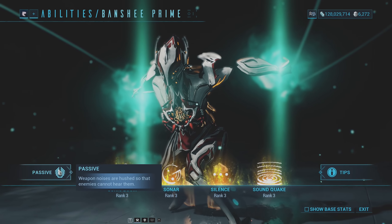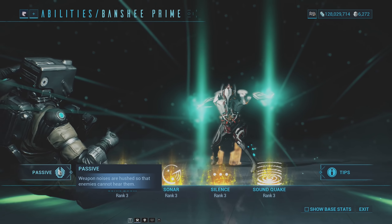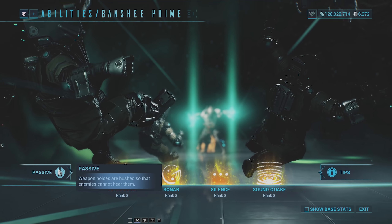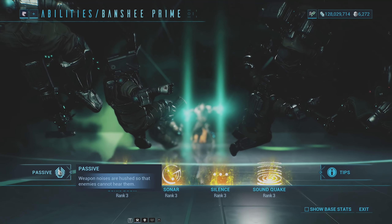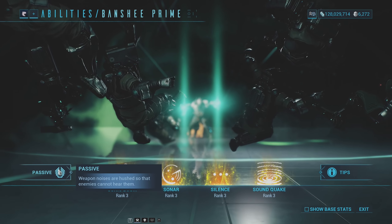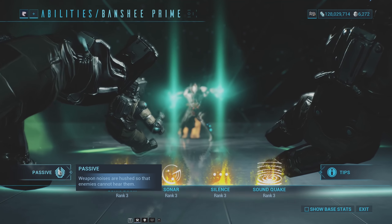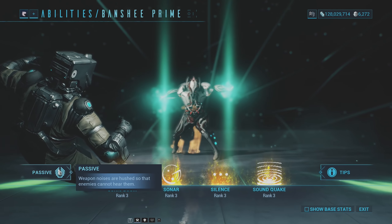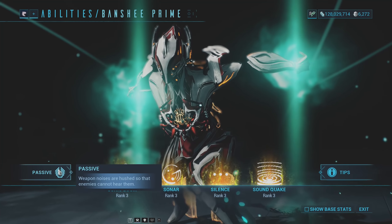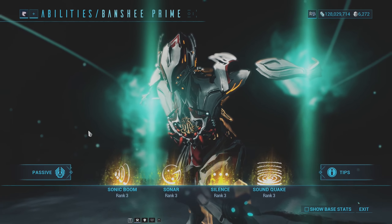Passive: weapon noises are hushed so that enemies cannot hear them. If you think about the mods that make your weapons completely silent, or Loki's hushed invisibility augment, it's basically the same thing but in passive form. Every single weapon you use — the Soma, the Korinth, whatever — is going to be silenced. You can sneak up on enemies and shoot them in the head and all the enemies around you won't hear it. This opens up the opportunity to use Banshee for farming XP, like using the stealth bonus on something like Adaro.